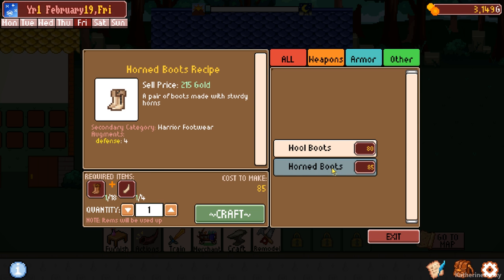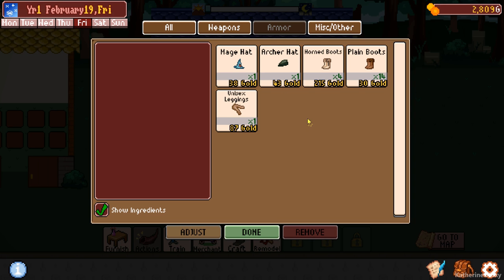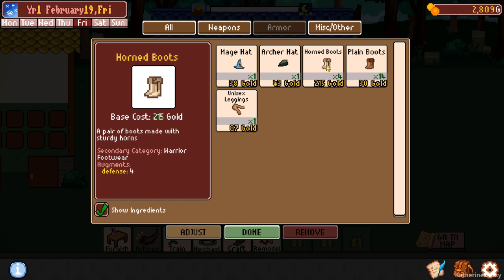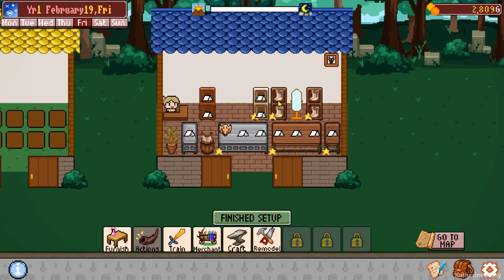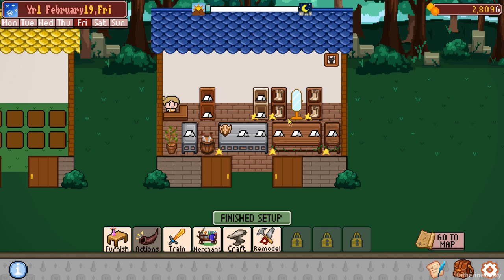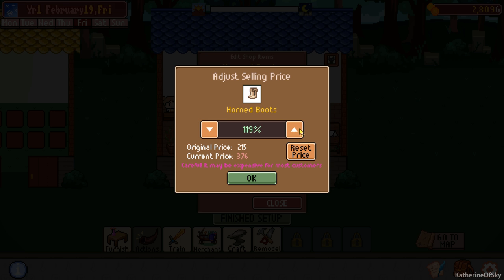Let's craft some boots. Can we build? We can craft four horned boots. Craft. And then wool boots - we cannot craft any wool boots. This is bad. This ain't great. And by the way, we did sell those other boots, which is kind of nice. So let's get these horned boots out. Remove this one. We can adjust the price of these guys as well.